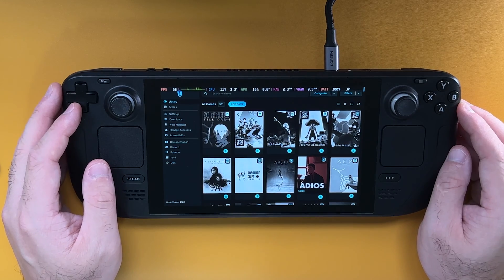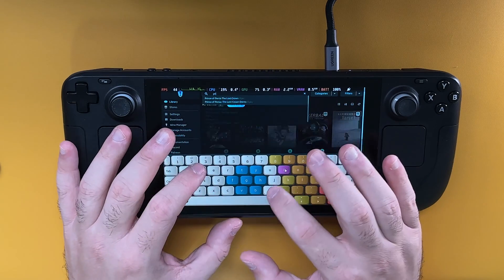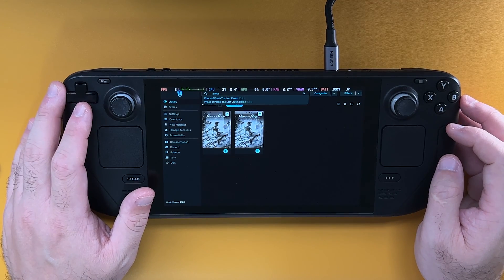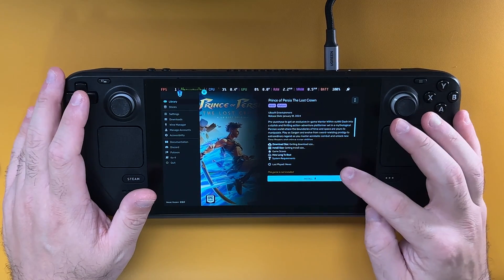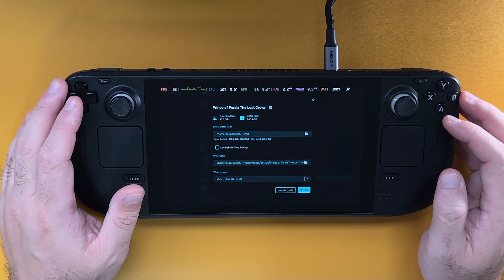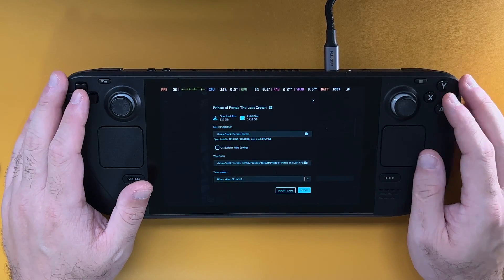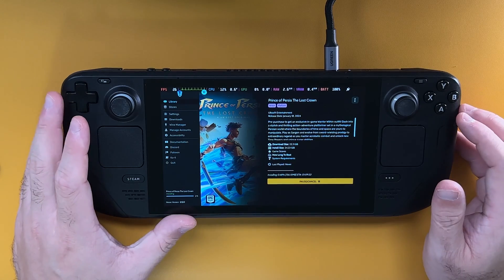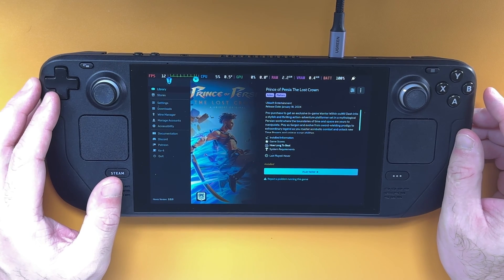From here I'm going to look for the game I want to download. I'll tap on the search bar, bring up the keyboard, and type in Prince. You can see Prince of Persia — I've got two copies, one is the demo and the other is the actual full release, so I'm going to click on that one. From here I'll have the option to install the game, so tap on install. It's going to give you some information about how big the download is and where you want to install it. I typically just leave it as it is and click on install. Then you just need to let it download — I'll come back once the download is finished.